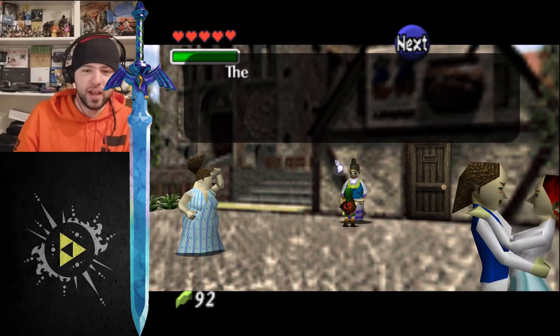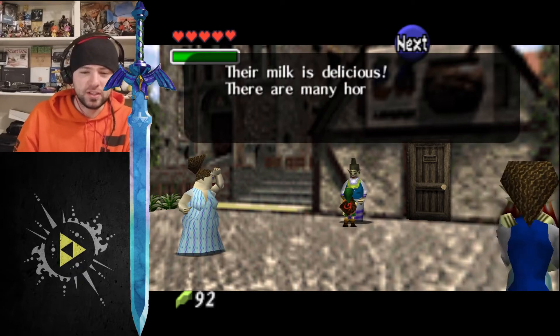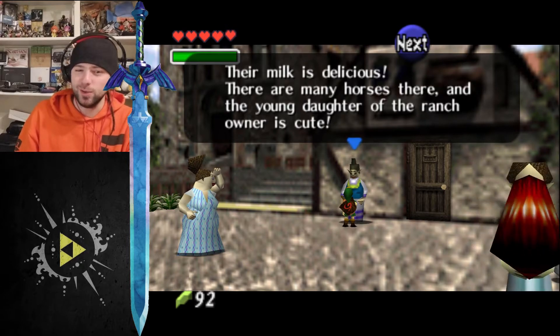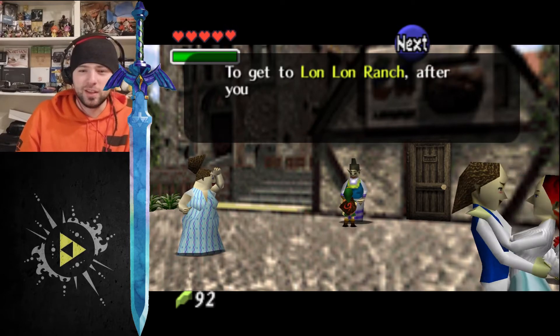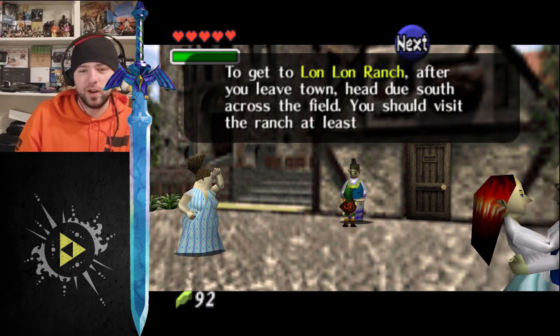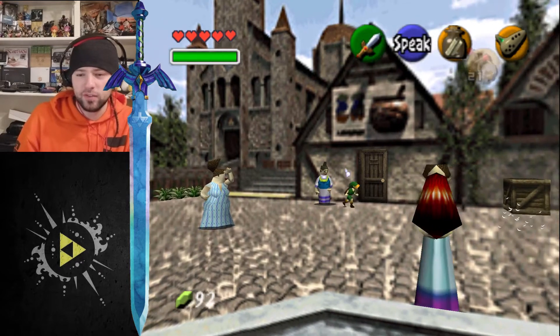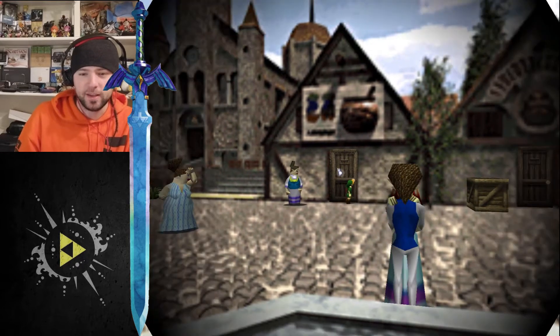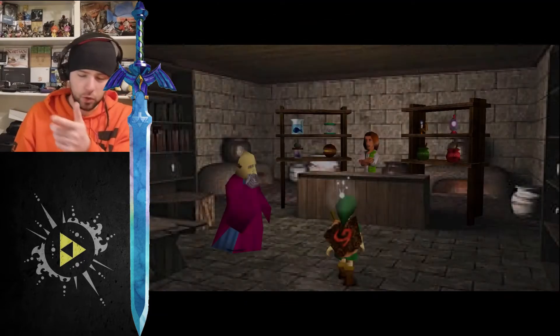Yeah, this is going to be her. Hello. Kid, have you been to Lon Lon Ranch? Their milk is delicious. There are many horses there and the young daughter of the rancher is cute. To get to Lon Lon Ranch, after you leave the town and head south across the field, you should visit the ranch at least once. Okay, so I have talked to her and she taught me nothing. That child is chasing a chicken, I like it — I'm into it, I get it, I know what it's like.